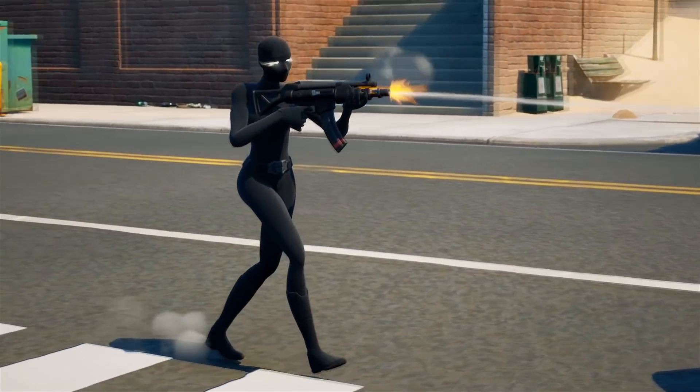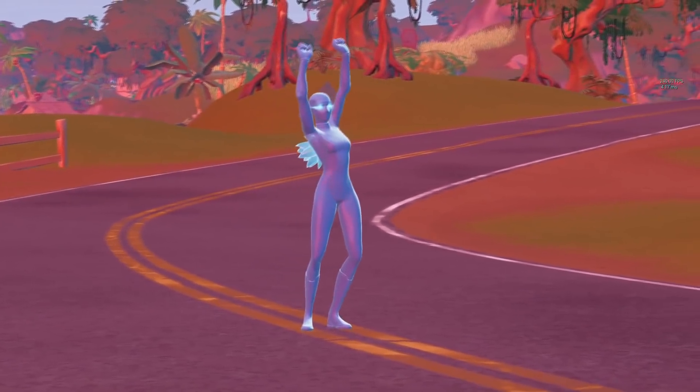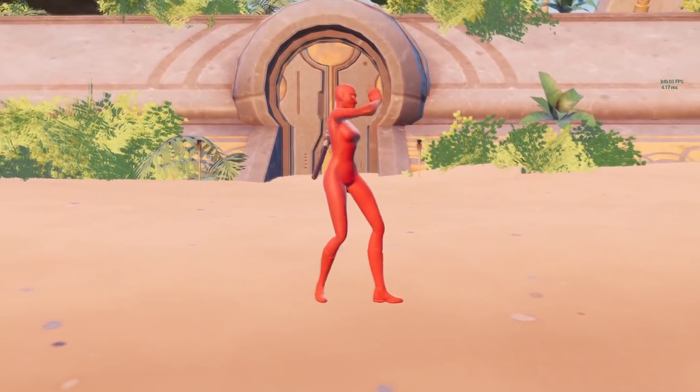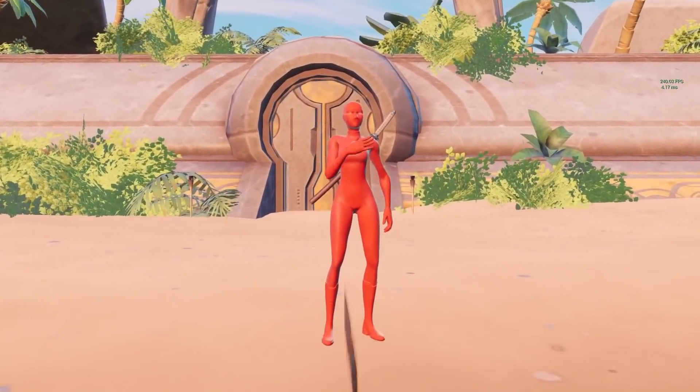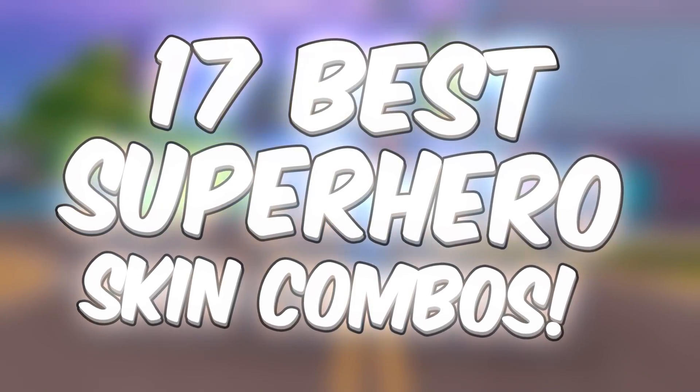The custom skins in Fortnite are some of the most popular and well-designed skins we are ever going to see. In Chapter 3, the Super Hero skins have become extremely popular once again, so in today's video we're going to be looking at the 17 best Super Hero combos in Fortnite for Chapter 3.